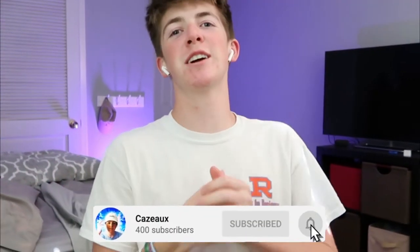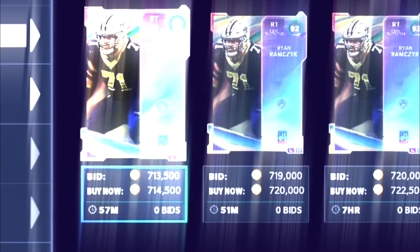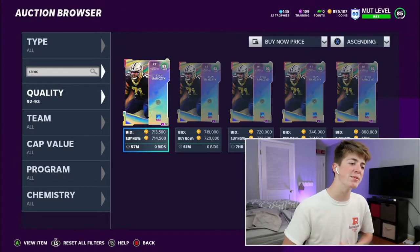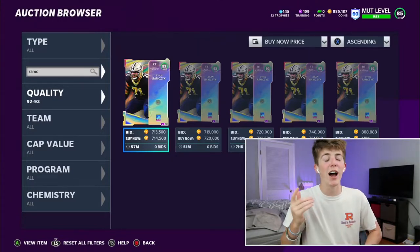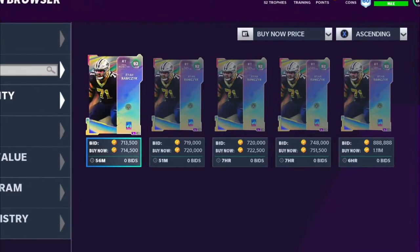What's good everybody, welcome back to another video on the channel. Today we finally got our limited time card — for the team, the Saints finally got their limited edition card for the promo. It's gonna be Ryan Ramczyk, and he's the 99 overall right tackle. I want to say he's like the best right tackle in the game currently, so adding the best right tackle in the game is gonna be amazing. He just dropped today.